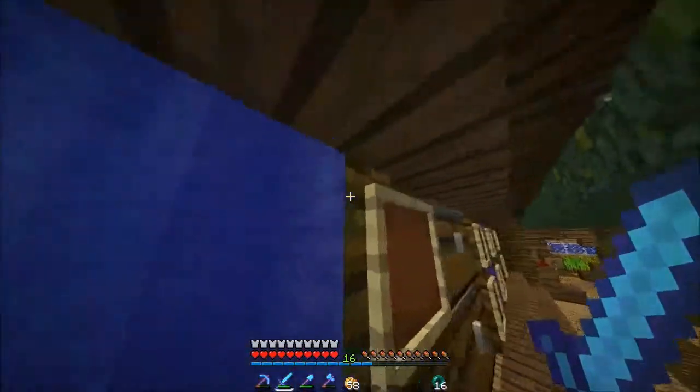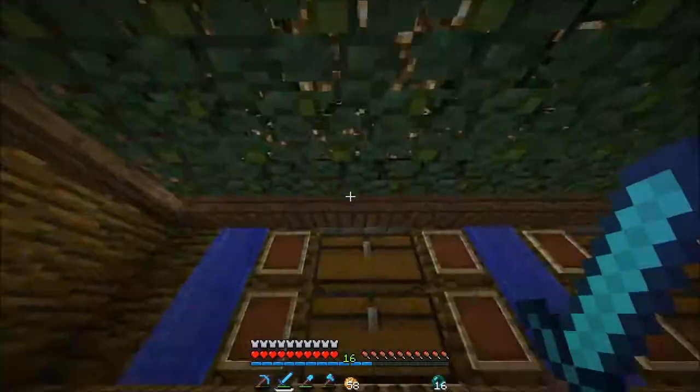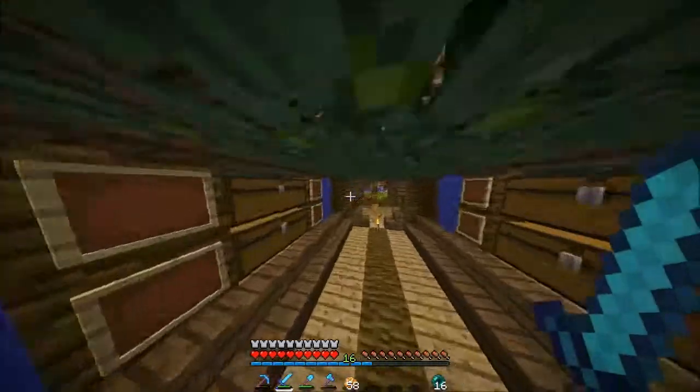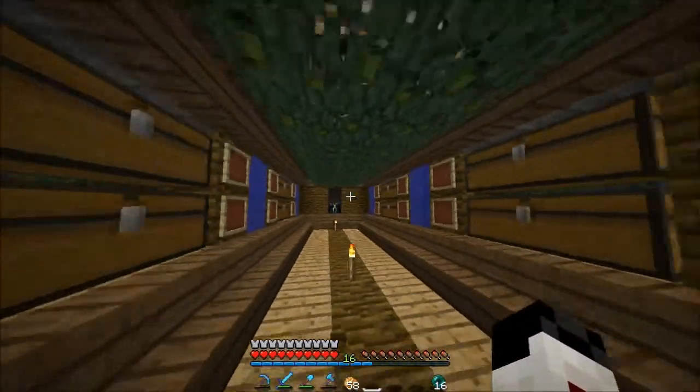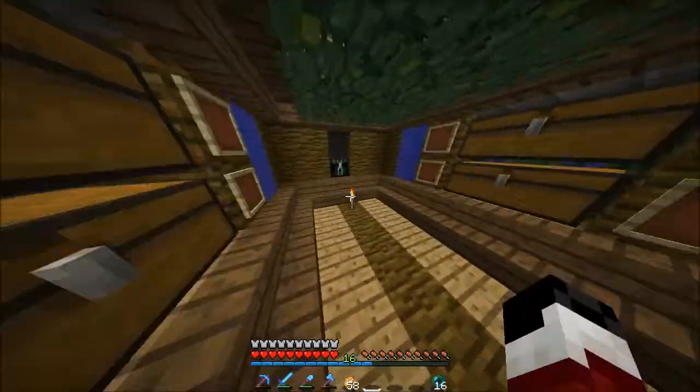I put glowstone in there, leaves, and then on top of the glowstone and on top of the leaves, more glowstone. I put leaves behind the chest and then a lot behind the leaves. I thought this was actually pretty cool, and yeah, it's a pretty cool and pretty nice chest.